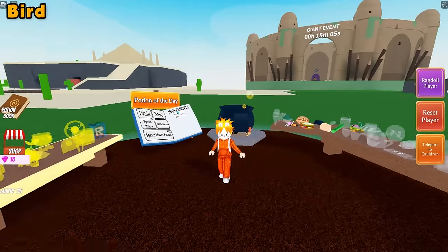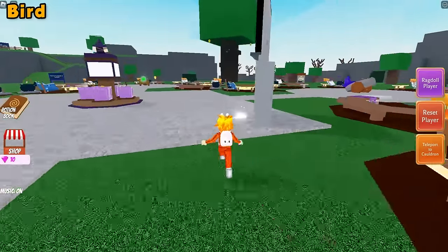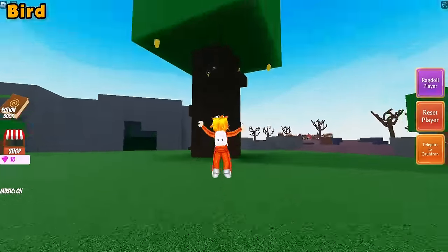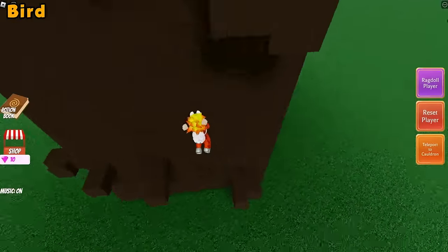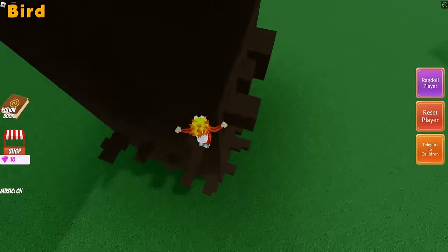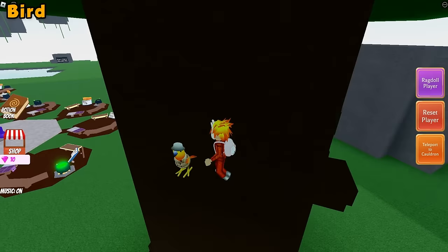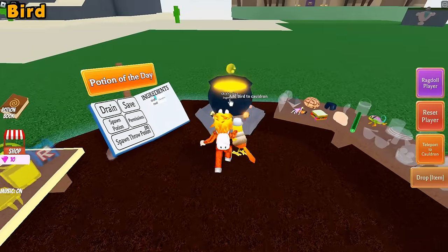For the bird ingredient, go ahead and run to this big tree. You're going to see a bird sitting at the very top. Go ahead and do the parkour to reach the bird. Grab the bird and teleport back to your cauldron and drop him right on in.